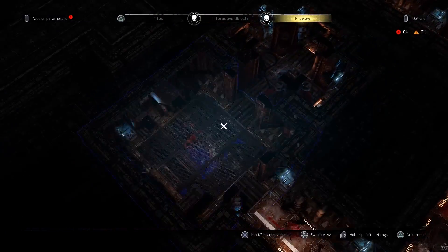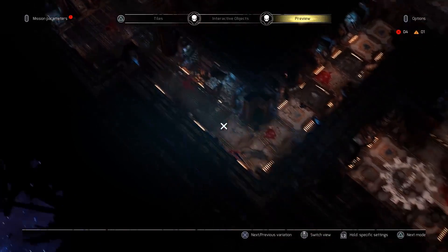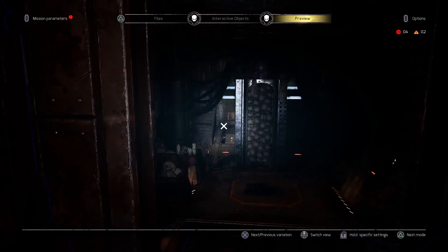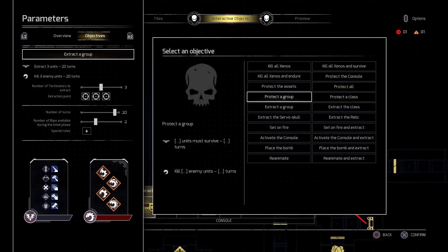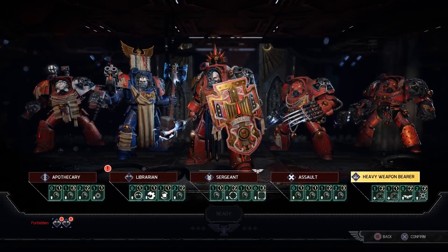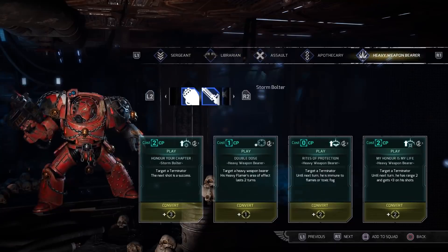Change the look of your map on the fly while retaining layout and all mechanical elements, exploring your mission in isometric or first-person views, customizing every wall and floor. Objectives and individual rulesets give you hundreds of gameplay combinations without ever changing the layout, and you can design custom squads specifically for your map.